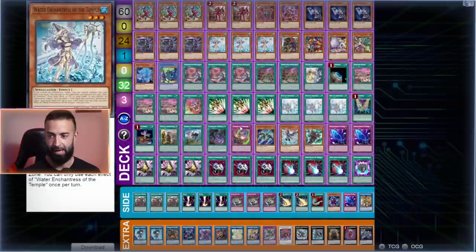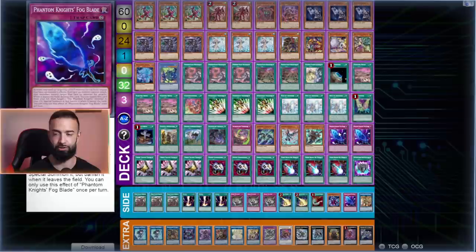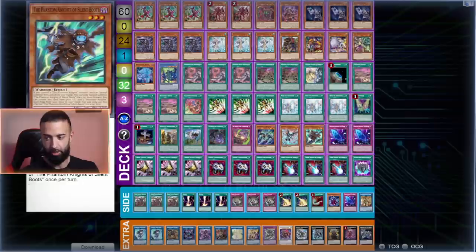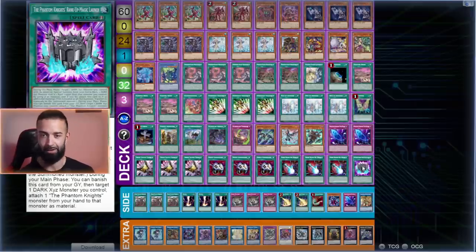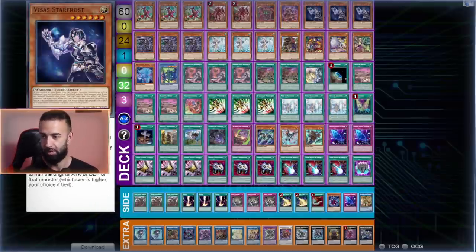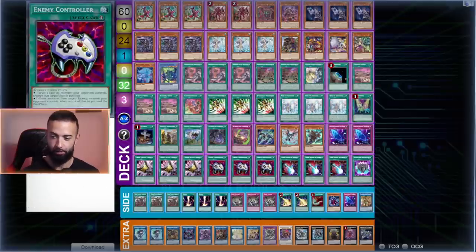You'll notice there's no Manadium engine — I removed it for the Punk engine because it helped more with interruptions no matter what. Foxy gets rid of potential bricks and I don't mind opening Boots or Fog Blade — it's Raider's Wing and Tribute Ladies that don't really help. Fog Blade ends up just being like a Chalice. A lot of people play Cosmic Cyclone or generic interruptions like Forbidden Lance; Fog Blade serves the same purpose as a defensive card.